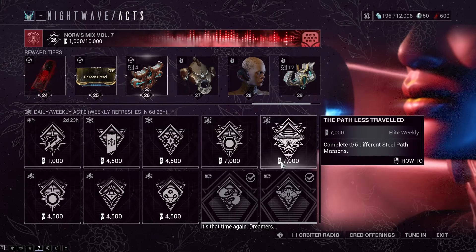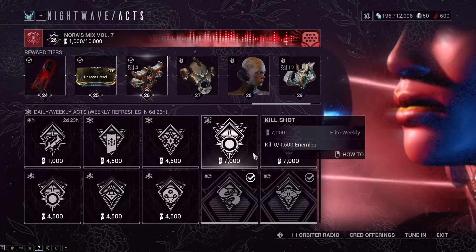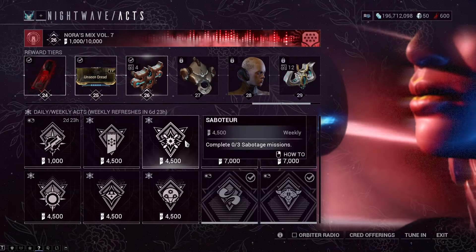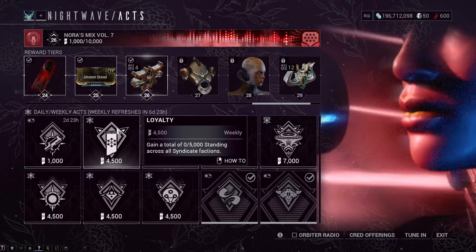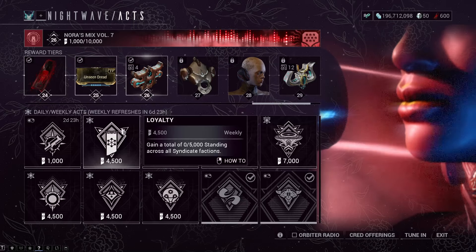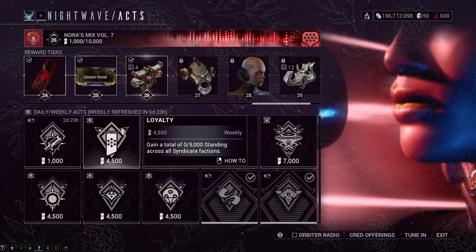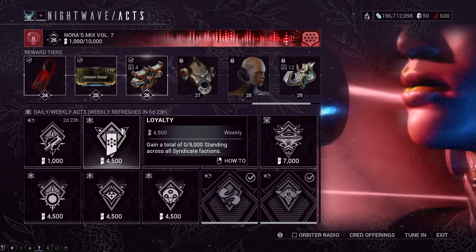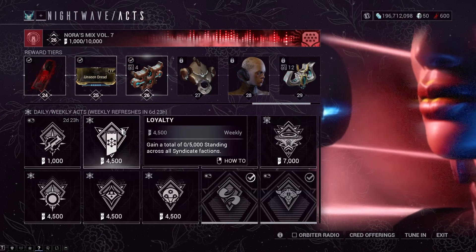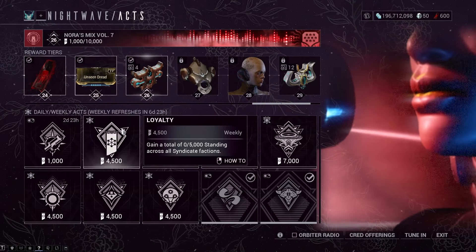We have Elite Acts this week: complete 5 different Steel Path missions and kill 1,500 enemies. For Normal Acts: complete 3 Sabotage missions, and gain a total of 5,000 standing across all Syndicate factions. So it's not 5,000 to one — it can be 2,500 to one and 2,500 to the other, or spread it across all of them.